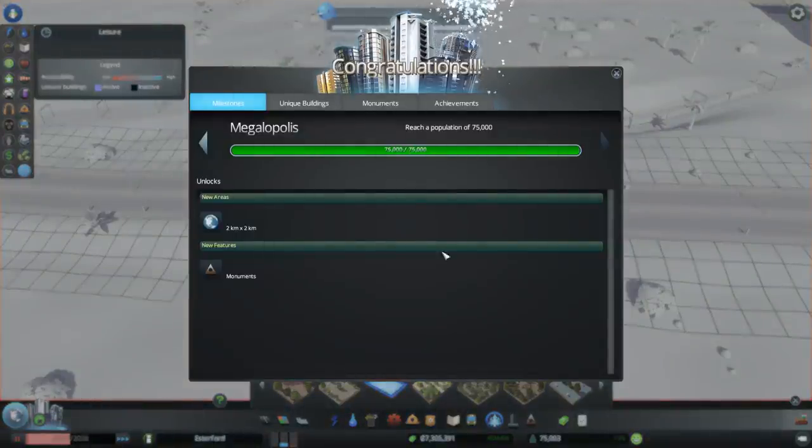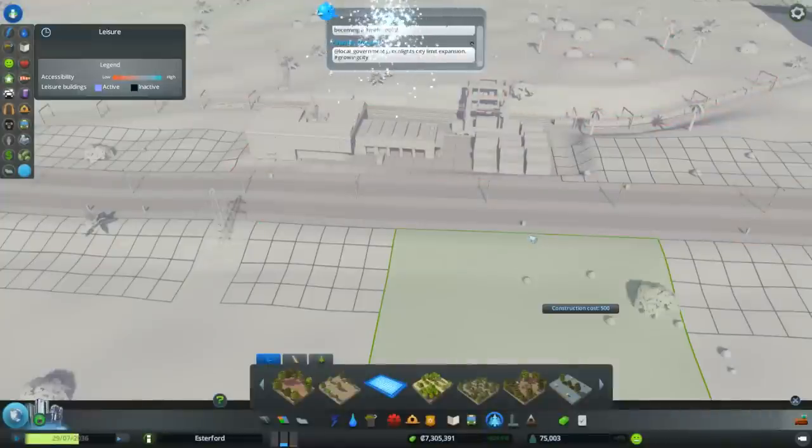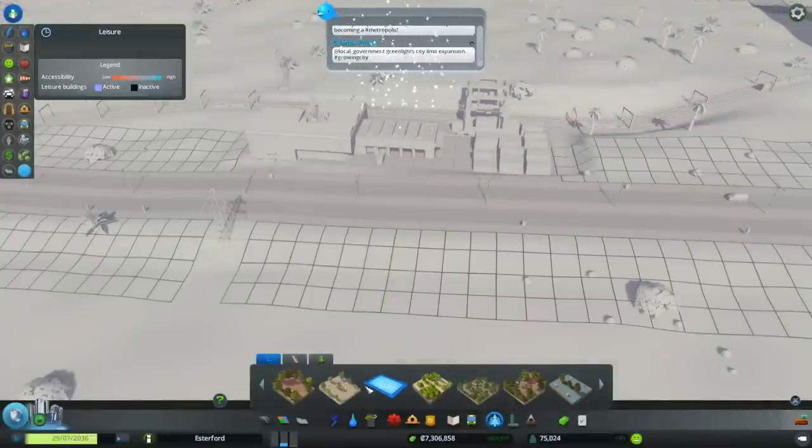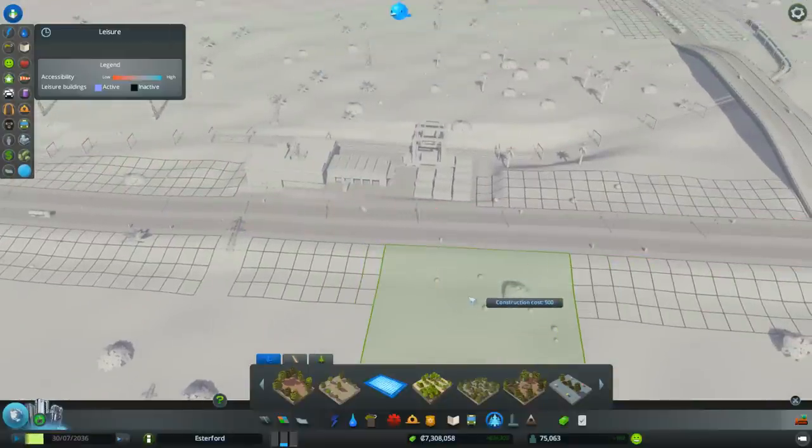We've hit 75,000! And we've unlocked monuments and another map tile. I think we've unlocked all nine that you can unlock without a mod. And if any of you don't know, there is already a mod to unlock all 25 tiles, and I'm going to be playing with that and showing it off to you.